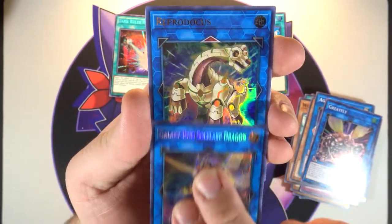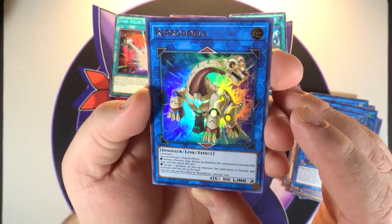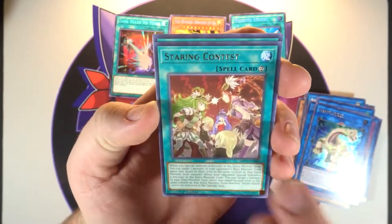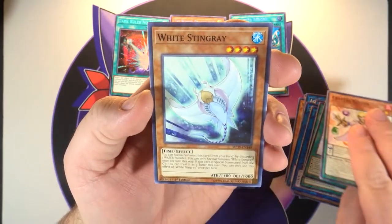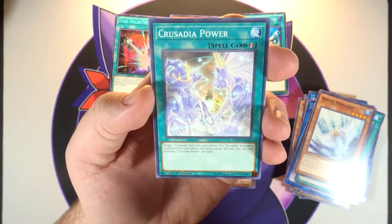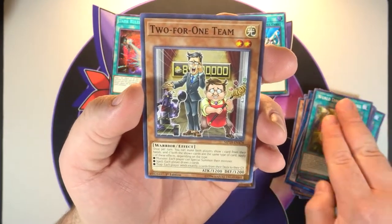On the end we've got — I am not even going to attempt to say that name. It looks freaking sweet though — robotic dinosaur, who doesn't like it? And our rare is Staring Contest, Beast Magic Attack, Crystal Keeper, White Stingray — which we've seen already. We haven't got a lot of doubles, I will say that. Crusadia Power, World Dino Wrestling, and Two-for-One Team.